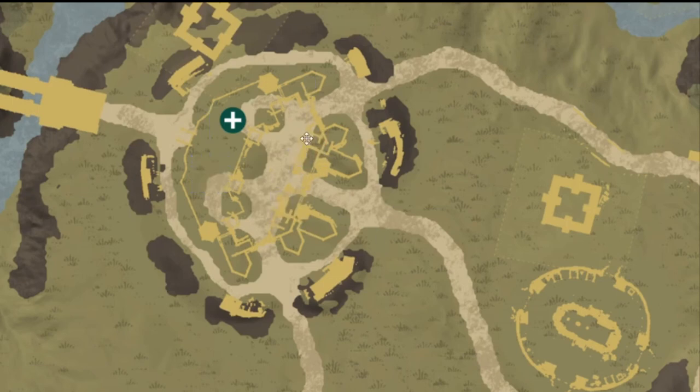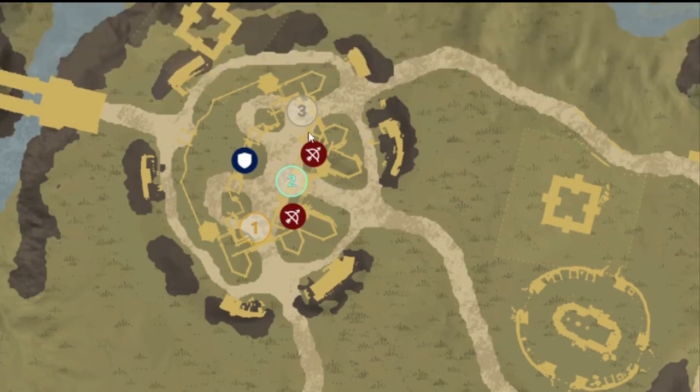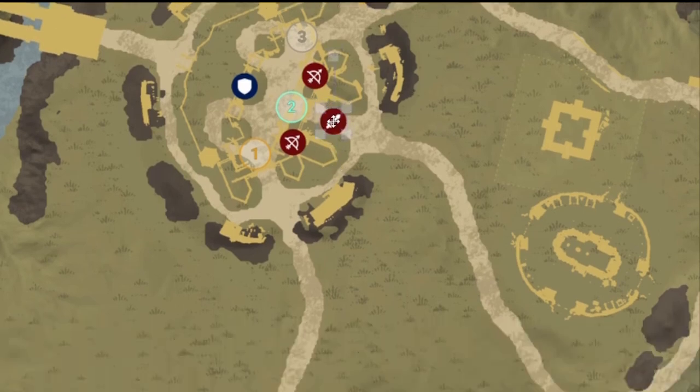On defense inside the fort, the easiest strategy is to have one anchor group on each gate — groups 1, 2, and 3. There's a version where everybody else, including healers and ranged players — fire staffs, bows, muskets — goes upstairs. You want your range upstairs on the front or back decks so they can hit attackers coming in. This does a lot to slow down incoming attackers.